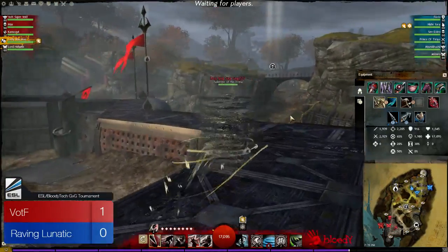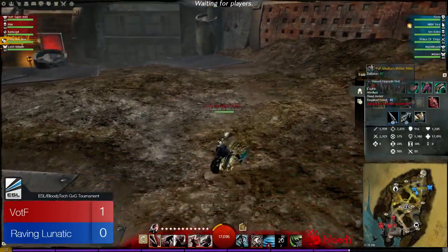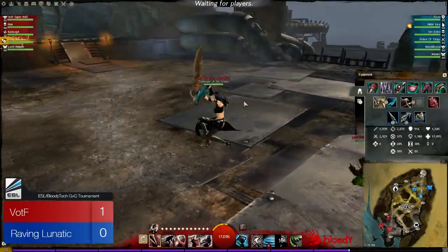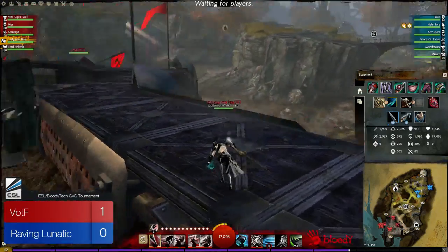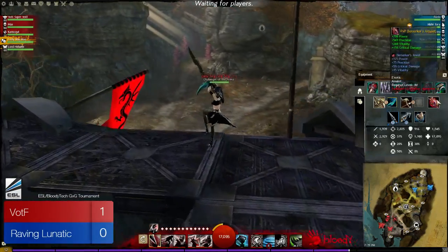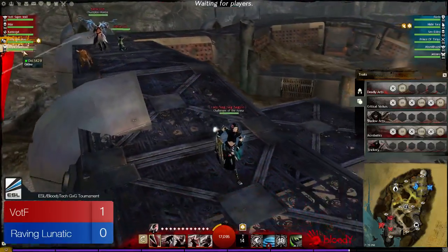Lady Nag Nag on thief is going to be rolling with six runes of Lyssa, sword/dagger. Sword/dagger was nerfed recently but there are still a couple of thieves — notably EU thieves — still running it. It's not as good as before, but skilled players like Lady Nag Nag and Sizer can still definitely deal a lot of damage and be a very annoying force to deal with. She's also running short bow with Zerker's Amulet.